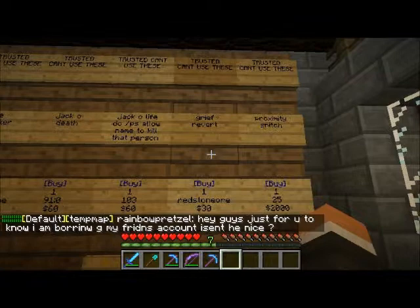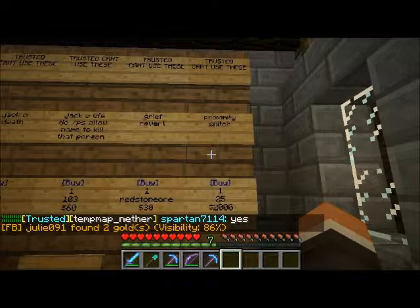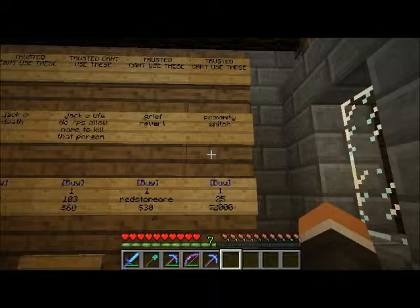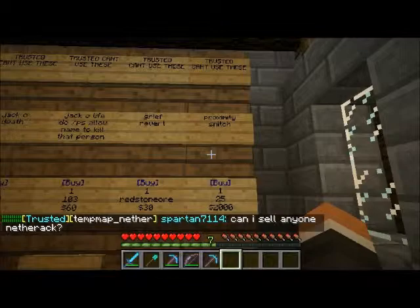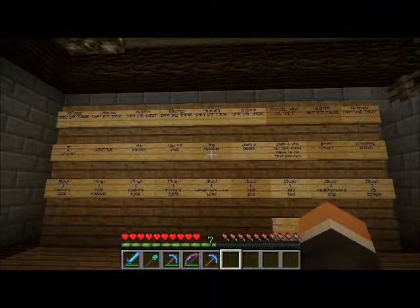Next up is the proximity snitch, which is a note block that you can craft yourself. What this does is let you know what's going on in an area while you're not around — it's sort of like an alarm system. If you're not at your house and you have one of these set up, you can see if somebody's trying to get in through the door or if someone is using something. It does fill up your chat, but it's very useful and a tiny bit expensive.